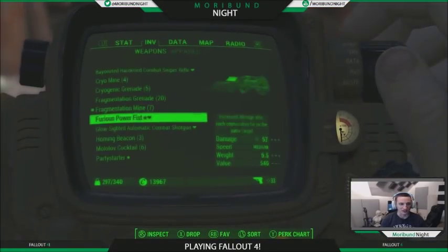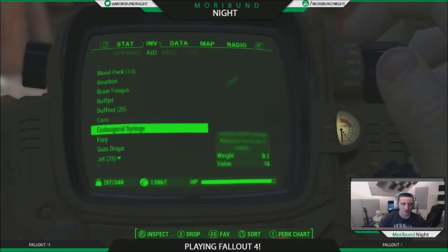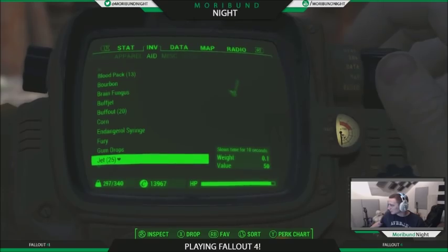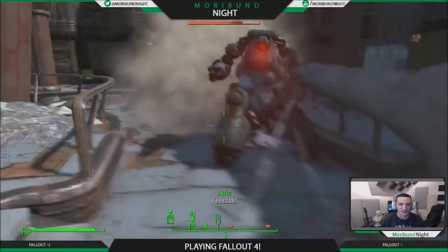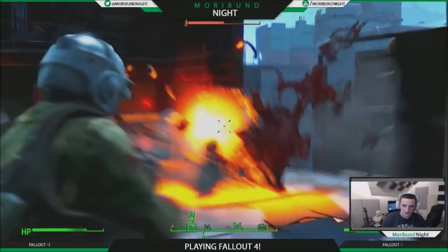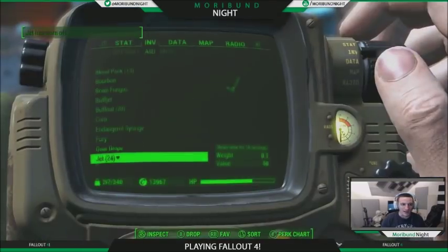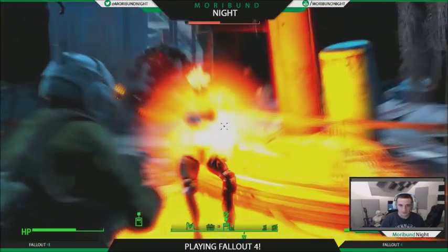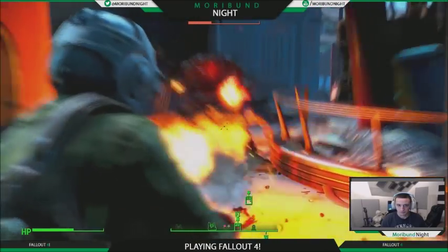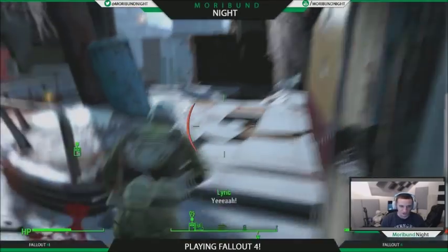I've got the Spray n' Pray, I'm ready for him. Hit B as soon as we get in here because this guy is going to charge you - I'm not playing when I say he's going to charge you. We're going to take some jet - jet is going to slow our time just a little bit. Let's hit this jet and get out of here, take some more jet, I'm just using this stuff like mad.